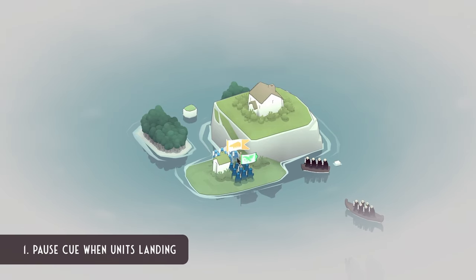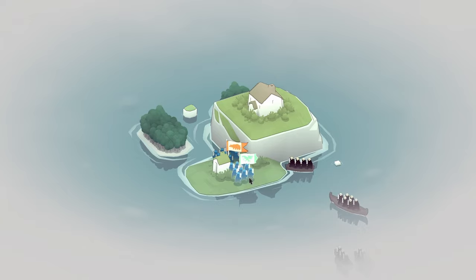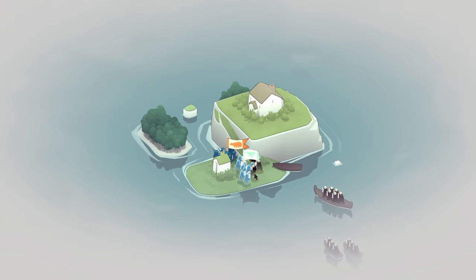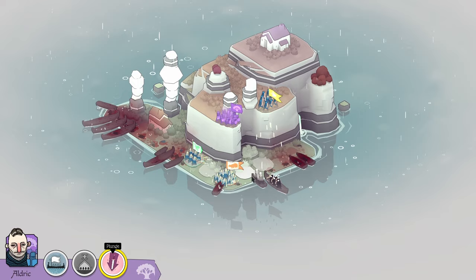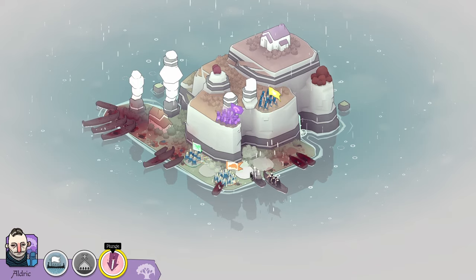When a boat unloads its troops, there's a momentary one-second pause before they leave the boat. Use this pause to time your attacks. This is particularly useful when timing attacks like the plunging attack — you can even count in your head: one, and go.